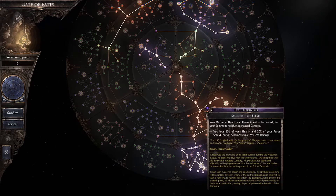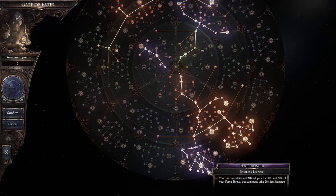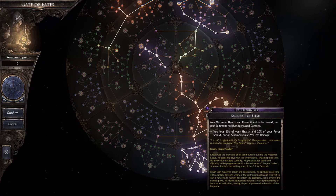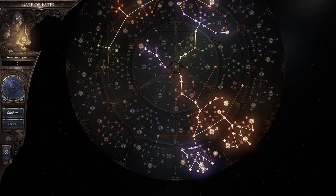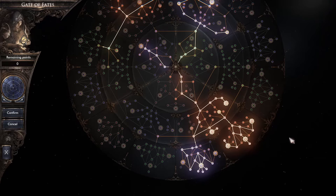One important point to keep your summons alive: take this main node, Sacrifice of Flesh. Yes, you are going to sacrifice some of your health, but all your summons are going to take less damage. If you take these additional nodes, they take even less damage. It totals up to about 80–85% damage reduction for your summons. They stay alive — once in a while against something really hard you'll have an issue, but they do really well.